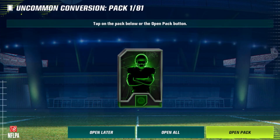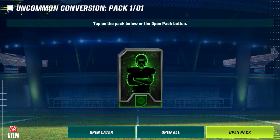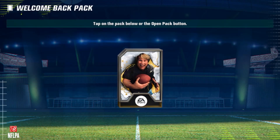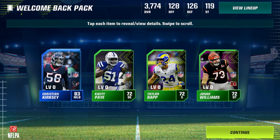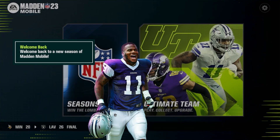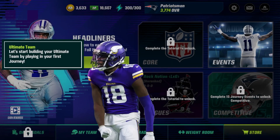It's going to give us all our packs right here. I'll save most and open some later — I want to hop right into the game and see what's here. This is the welcome back pack, really interesting, cool background too. We've got our first uncommon cards of Madden Mobile 23 — Christian Kirk, C. Quiddy, Pay Taylor, Rap, Jonah Williams — and also our first rare player. My team is already pretty high overall.